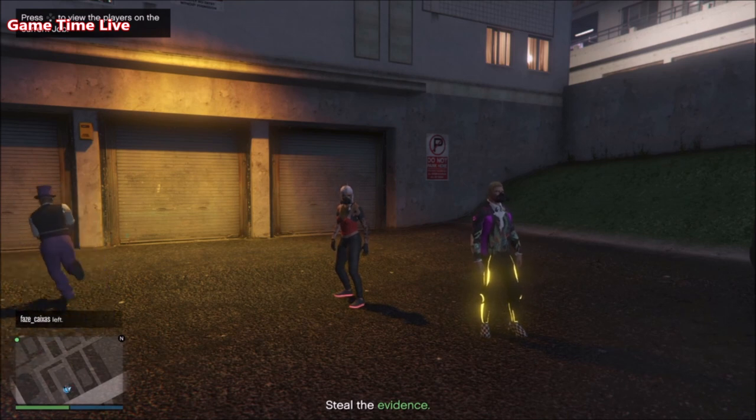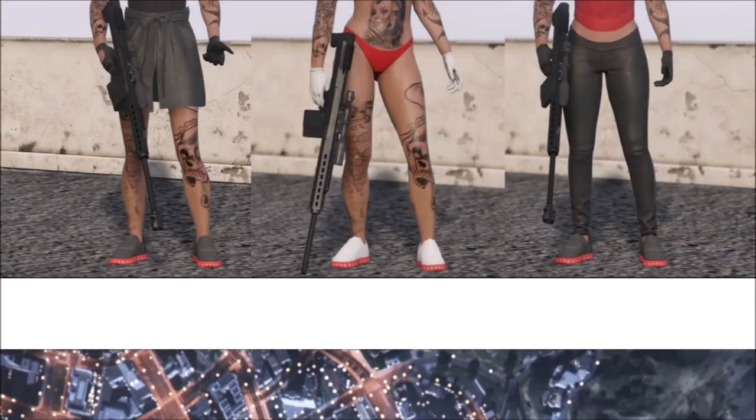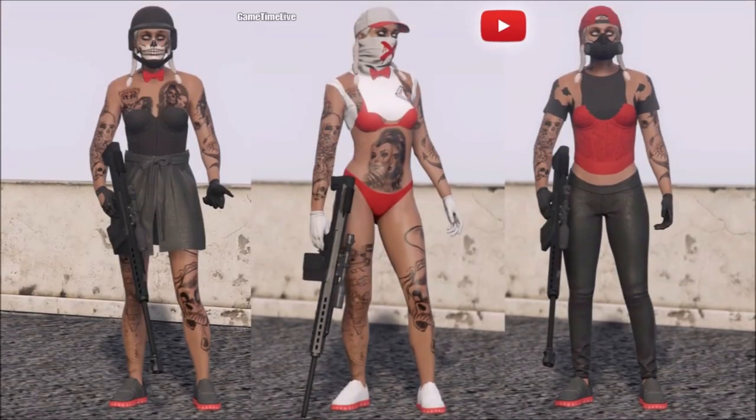Now we have basically merged all of the outfits together, and what you can do right now is finish them off in the style that you want. I'll post a screenshot on my Instagram and Twitter. For the first outfit, I applied a black Bulletproof Helmet — I did that using the Telescope Glitch, otherwise the bow tie would have spawned off.